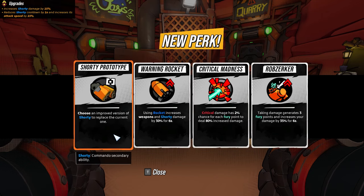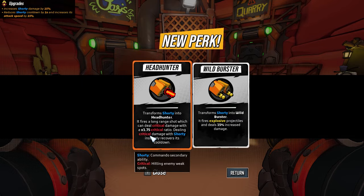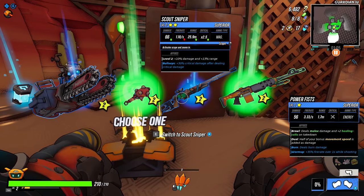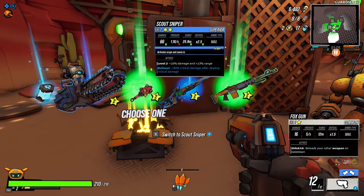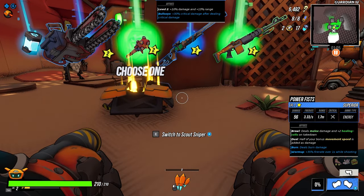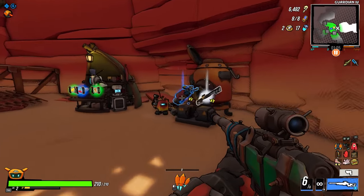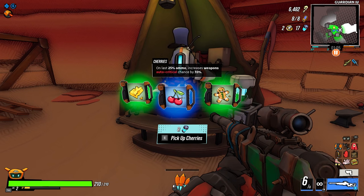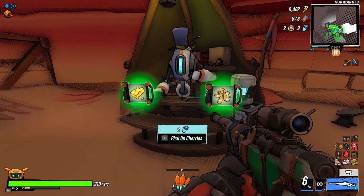Shorty Prototype — that's actually something we need. The MVP of the build: the Headhunter Scout Sniper. I'll take the Scout Sniper. And I'll take this: on last 25% ammo, increase weapon's auto critical chance.